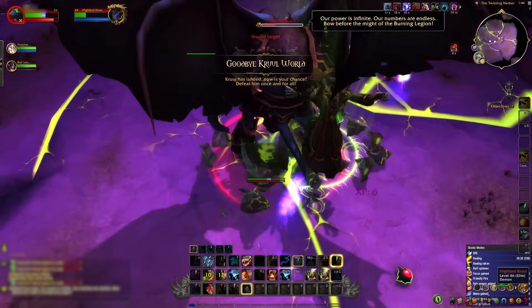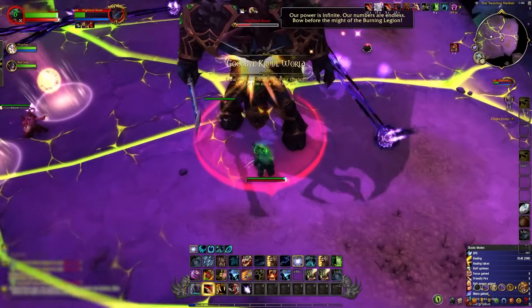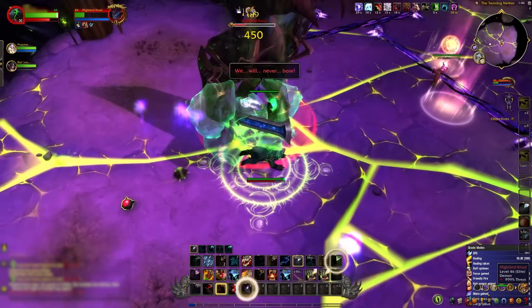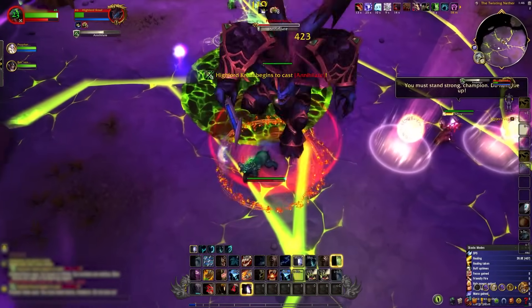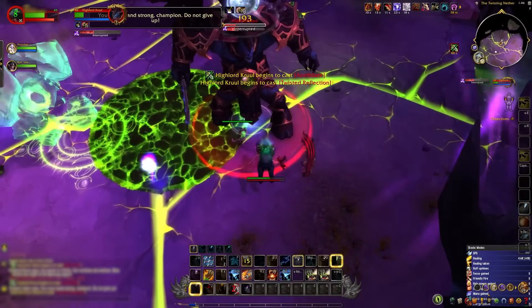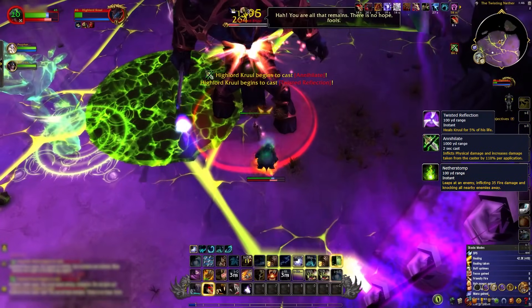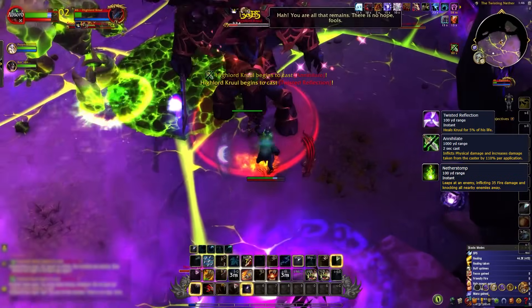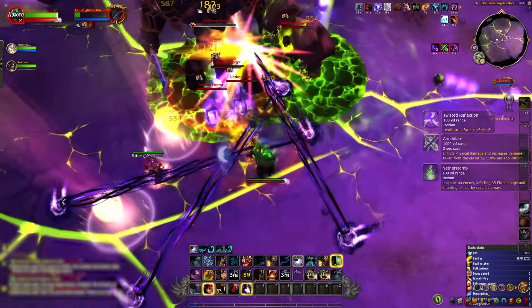Entering Phase 2, it's essentially a DPS race. Prep yourself by holding back all DPS cooldowns, potions, and drums, aiming to wrap this stage up in a mere 60 seconds. Remember, the minions from Phase 1 aren't done — they'll keep popping up in Phase 2, requiring your attention even as you grapple with Cruel. Cruel's arsenal includes Annihilate, Nether Stomp, and Twisted Reflection. The stacking debuff from Annihilate ups its damage, but with Velen's Holy Orbs and a well-timed Mighty Bash, you can extend the time before the damage becomes unmanageable.